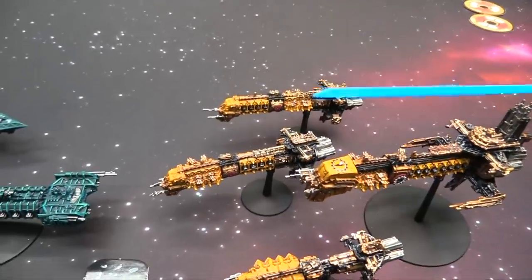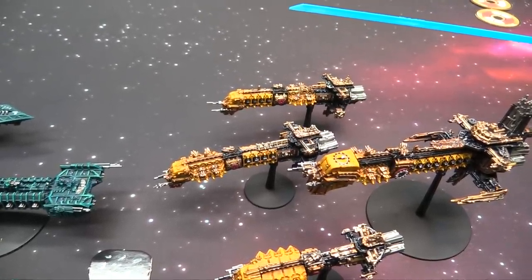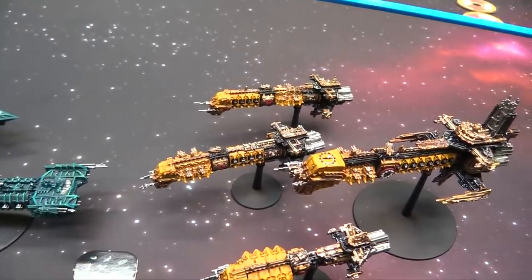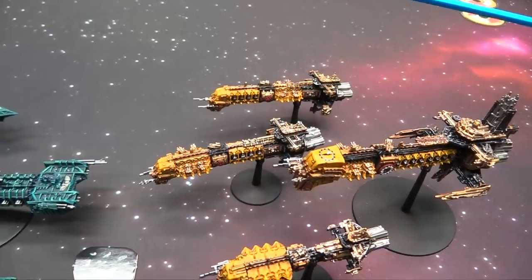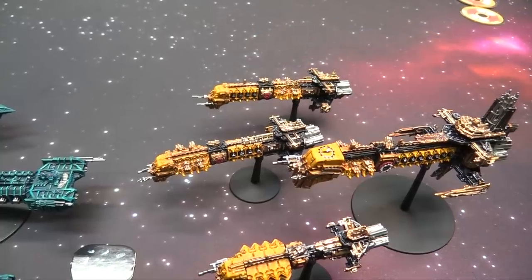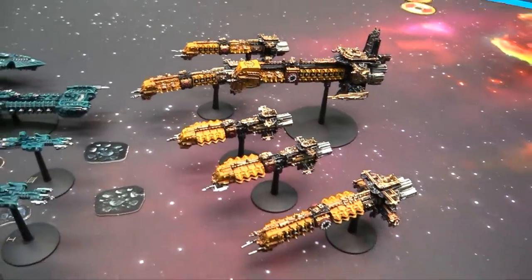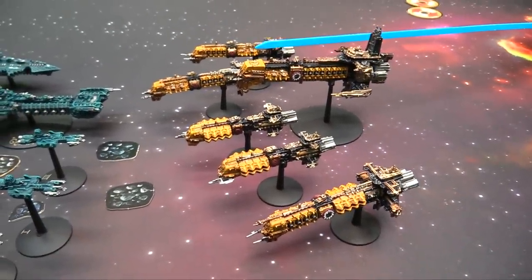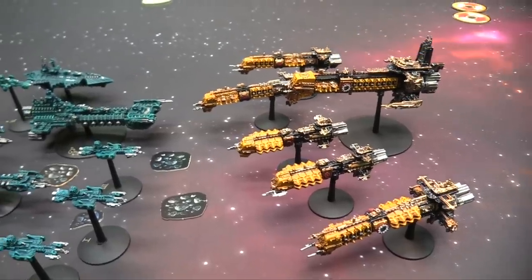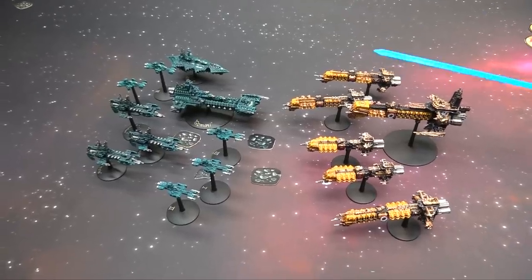And over here we've got another squadron of Lunars. Two of them have Novas — four seemed like a lot. We've got pretty good leadership: 9 on this guy and 8 on this guy, but they'll be squadroned up for 9. They've got Enhanced Weapons and a good fleet turn. This guy's got Enhanced Weapons and a Repulsor Shield — that means he ignores blasts or at least contact, which is nice. I think it also ignores shields — if a blast is in contact with it, it doesn't take negative effects from that.